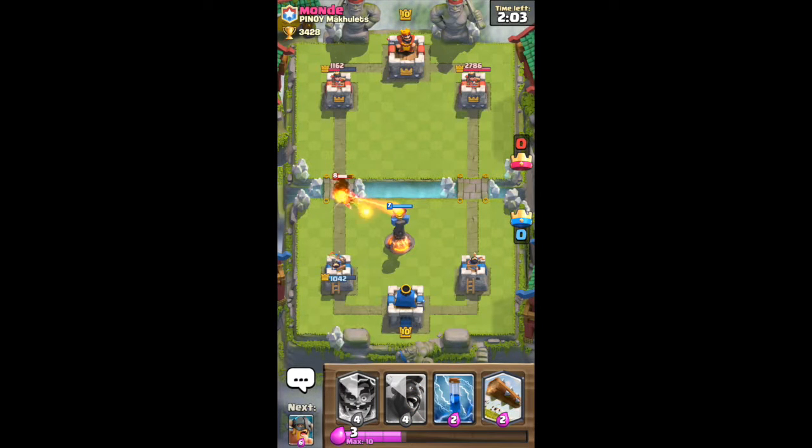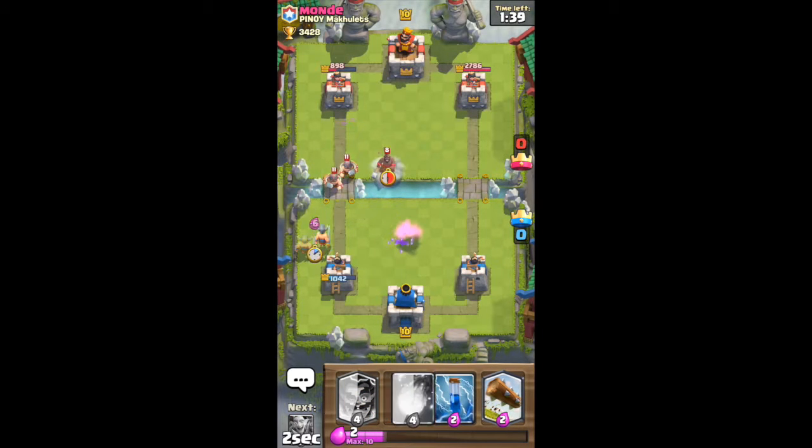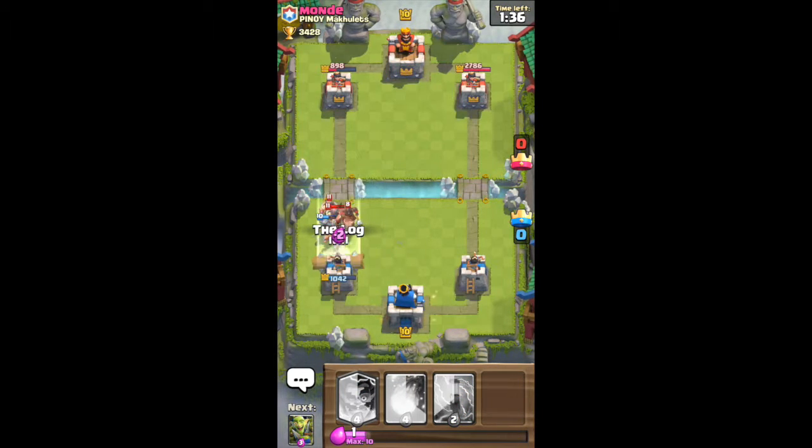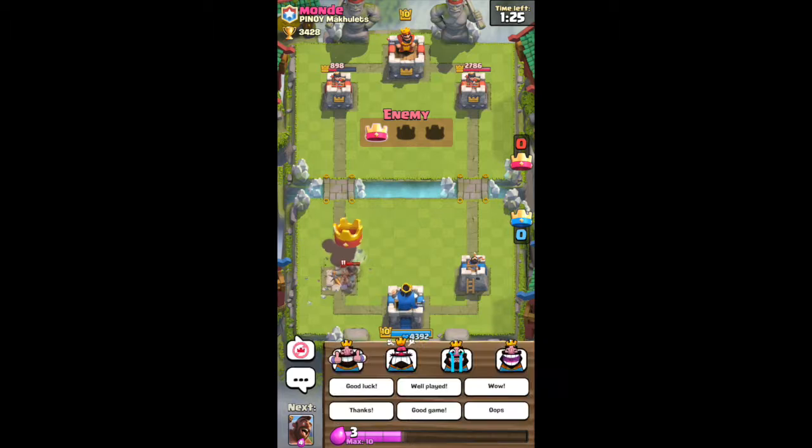As many of you probably know from watching my channel, I hate fighting the wizard — I have not found a good counter except fireball and log, which is a bad elixir trade at six elixir. He does have elite barbs too. Hopefully the hog gets a shot off — it does. We use our elite barbs and a hog rider comes up the lane, so we fireball and zap that out. Well played.